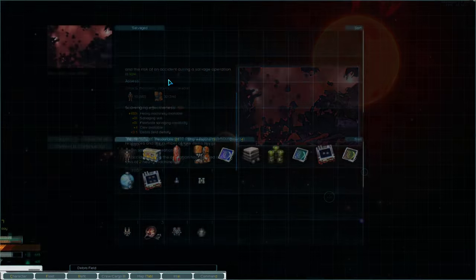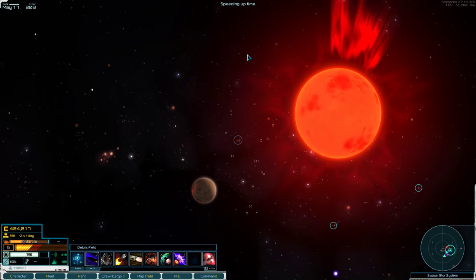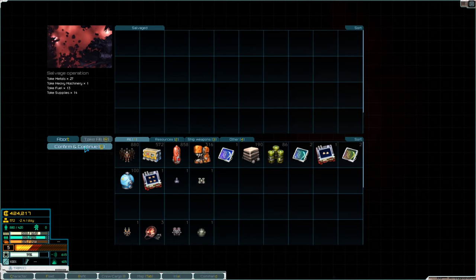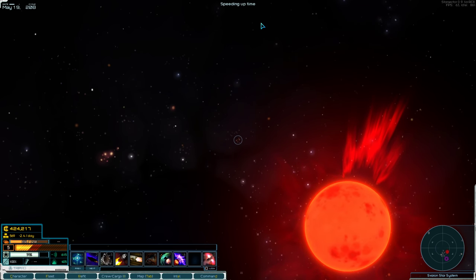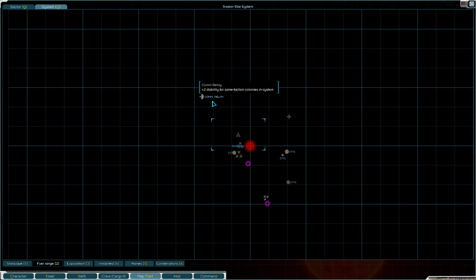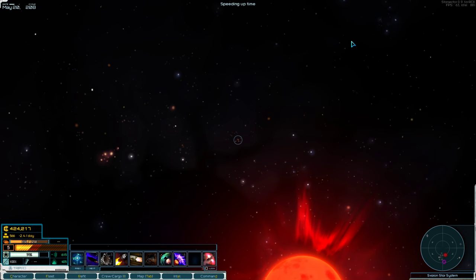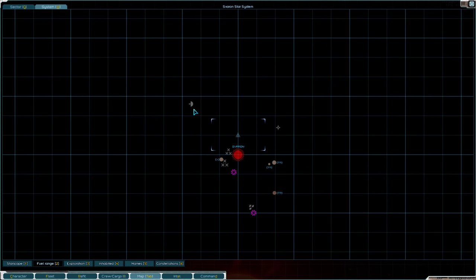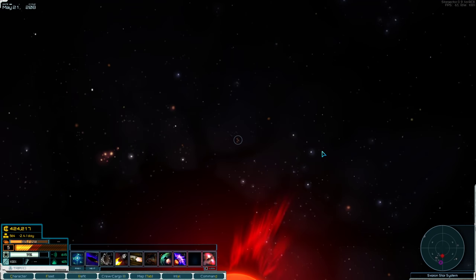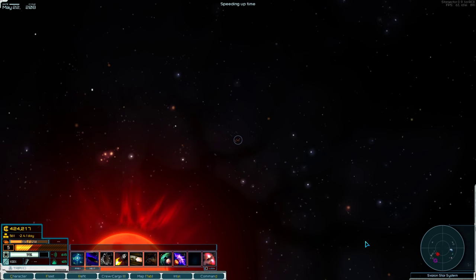There are also debris fields — two different ones, so I'm going to take from both. It has a comm relay, which is even better. This right here could be a very fruitful system because it has a comm relay which adds stability, a nav buoy which is very good, and multiple planets that could be helpful. It's just full of enemies, so I'd have to clear it first.